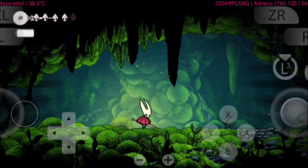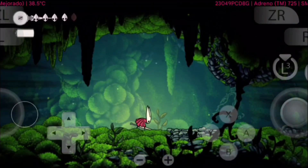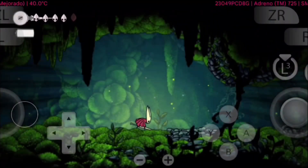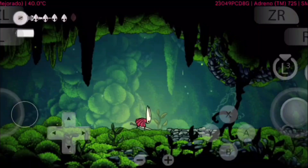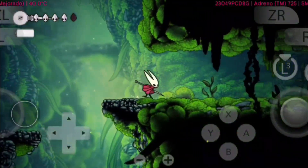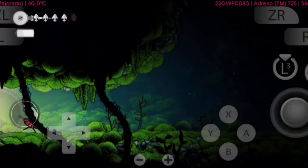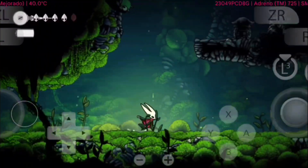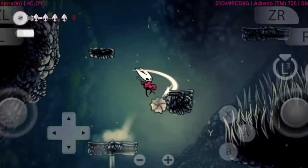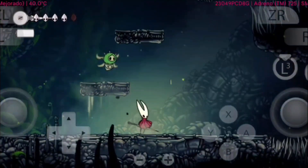There are a few noticeable frame drops during heavy fights, or when too many enemies are on screen, but overall it still feels playable. Some testers also reported minor graphical glitches, like textures flickering or shadows not loading correctly, though these don't break the gameplay. For fans who love the original Hollow Knight, Silksong on Eden is already shaping up to be a nostalgic yet refreshing experience. It's not flawless yet, but with Eden's updates, we can expect even more improvements in the next versions. Definitely one of the most exciting games to try on Eden Emulator right now.